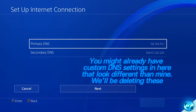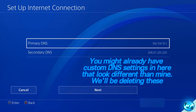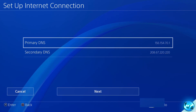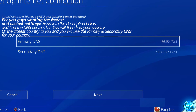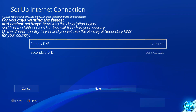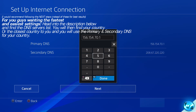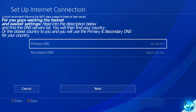Inside of here, under your primary DNS and secondary DNS, you might already have a value in there. Don't panic — we're going to be setting these up according to your location. For the quickest and easiest option, navigate into the description down below where you'll find a list of recommended primary and secondary DNS servers by country. Find the country in which you live, go with that primary and secondary DNS, input that exact number and press Done. That's for those looking for the quickest and simplest option.